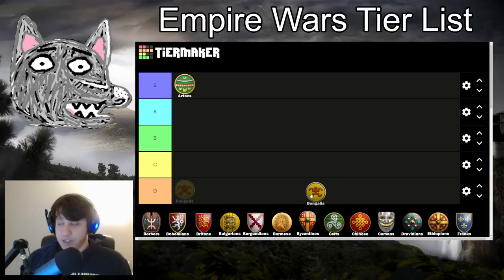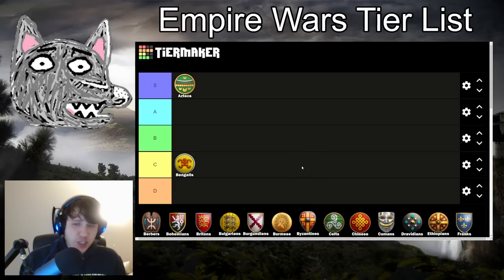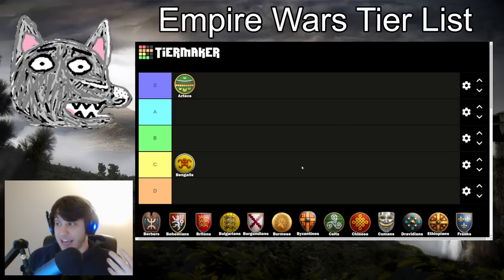Bengalis — they did get buffed in a recent patch and they get their two extra villagers. I'm still putting them in C tier because they're fundamentally too slow for the maps we have. If you were playing Empire Wars on, like, Arena, Bengalis would actually be pretty good since they normally don't have an eco bonus in the Dark Age, but starting with two extra villagers with no penalty would be really handy. However, these maps are all quite aggressive, and Bengalis with their lack of mobility due to missing knights and mediocre light cavalry have just other civs that can do that better. We may see them in corner cases with elephant archers, but not a whole lot.